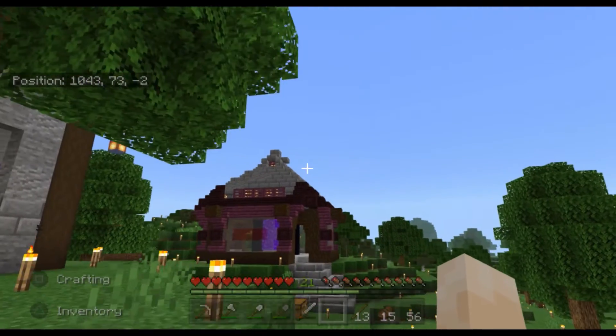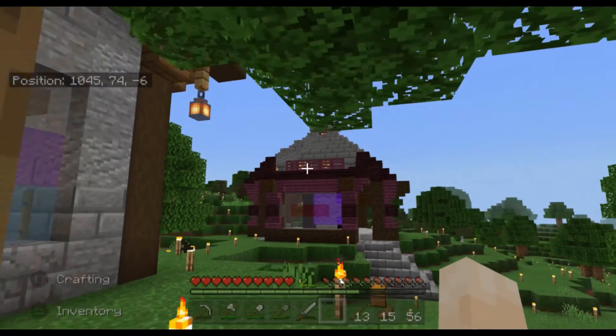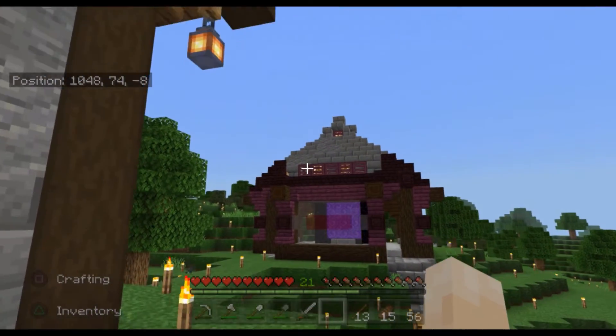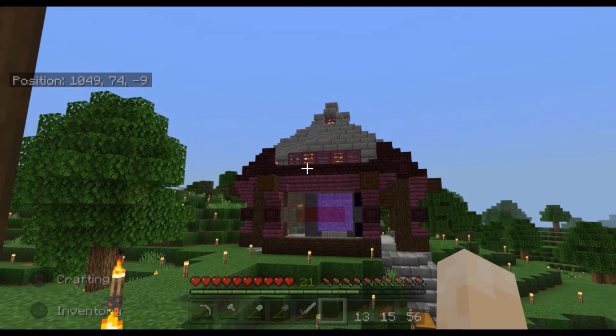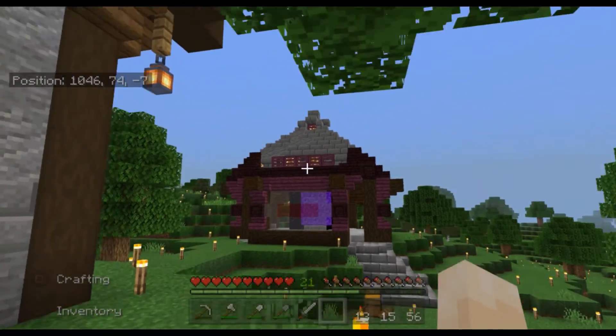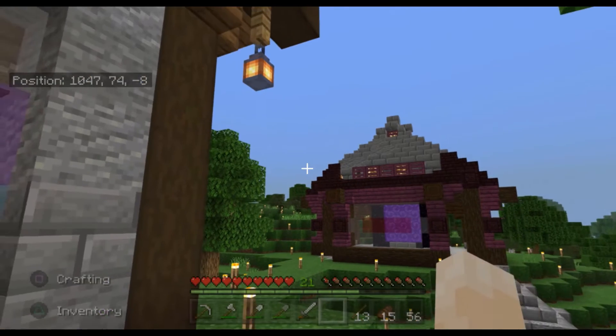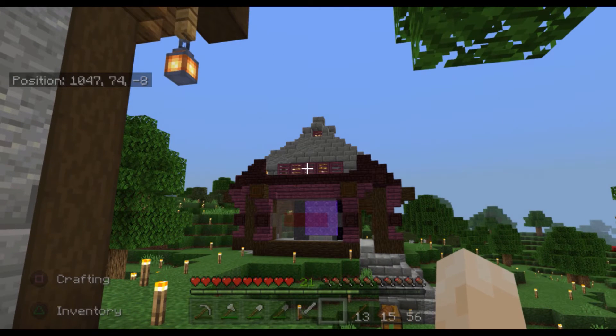Eventually I might switch out the stone up there for Nether Brick — I just didn't have enough. And once we find the Crimson and Warped biomes and get out to them more often and get some more stuff, I'm going to put the colored blocks up there.